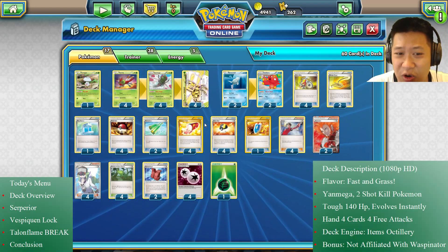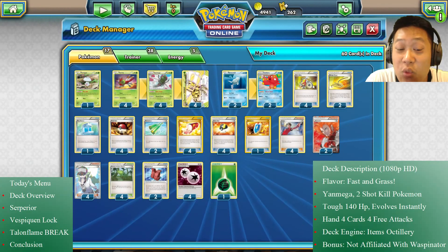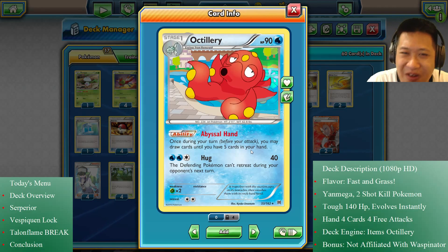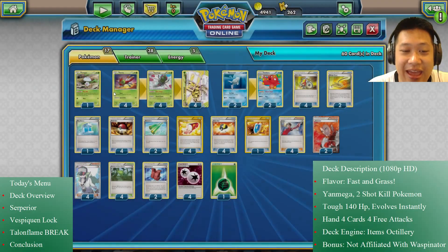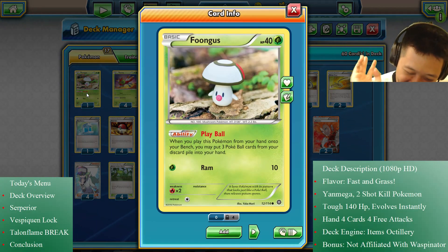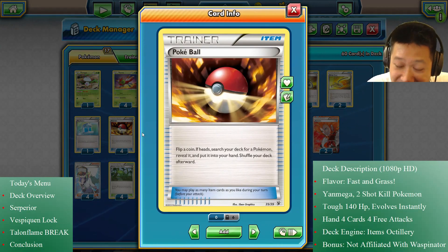There's no Professor Sycamore here — if I needed more supporters I'd run Shauna, something that gets me close to four cards. I'm running Octillery, the Sushi Master, because it works really well with item decks: you burn items, your hand shrinks, and you get up to five cards — then you just need to play one more card to hit four. I'm also trying Play Ball, which retrieves three Poké Balls from the discard pile.